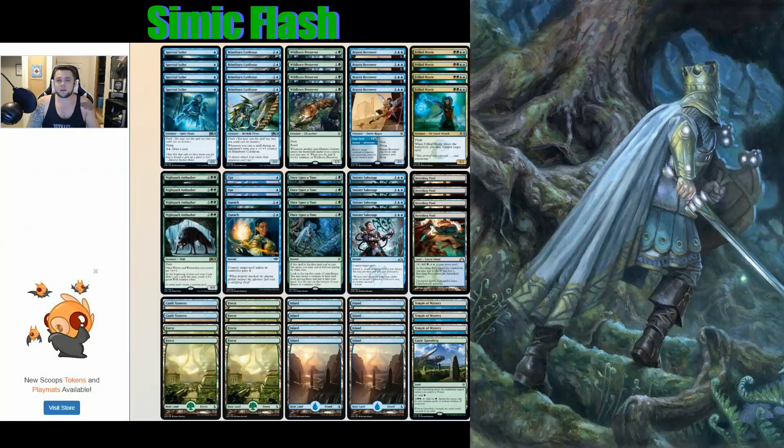The first deck we'll look at here is an old friend — Simic Flash. Simic Flash got some pretty good toys with Throne of Eldraine. We still have our Spectral Sailors in the one-drop slot, we still have Brineborn Cutthroat, the powerhouse at two, but he has a new friend in the two-drop slot: Wildborne Preserver. It's a one and a green, flash and reach, two-two. It has a clause: whenever another non-human creature enters the battlefield under your control, you can pay X to put X +1/+1 counters on Wildborne Preserver. Say late game we drop a Spectral Sailor with four or five mana left over — we can pay five and all of a sudden Wildborne Preserver has five counters. This increases the clock in a big way while still allowing us to play at instant speed.